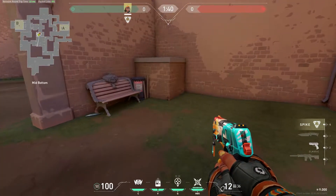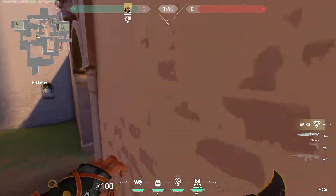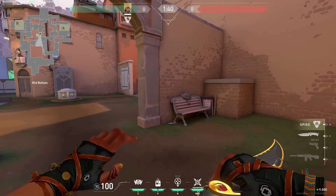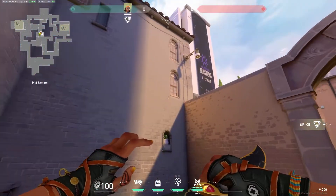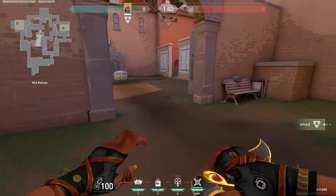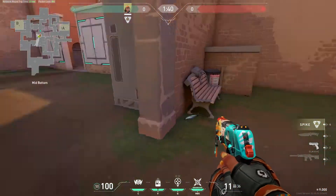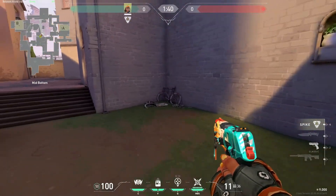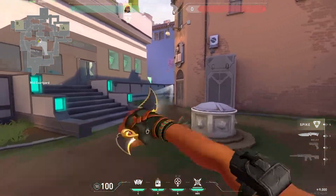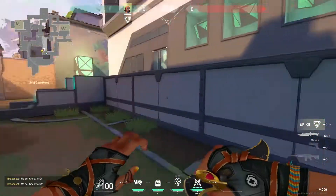I don't really know the callouts for these two sides, because not a lot of people camp here. Usually in ranked there's not a lot of people on these corners — we just use a Sova arrow or a smoke to clear it. But I've heard this side is called Bench because of the bench here, and this right side is called Bike or Bicycle because of the bike. This is Mid. This is Top Mid — this whole area.